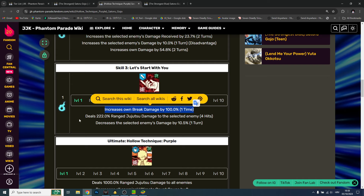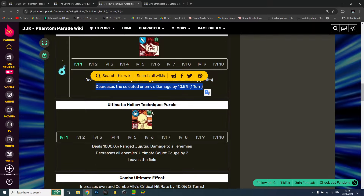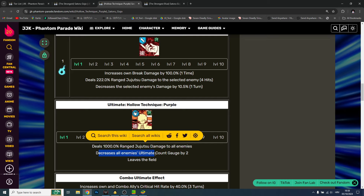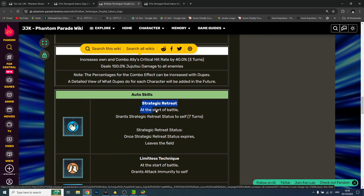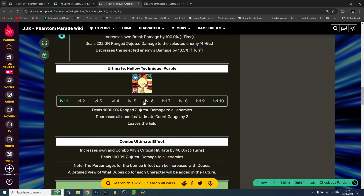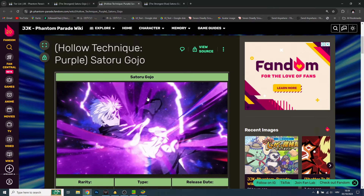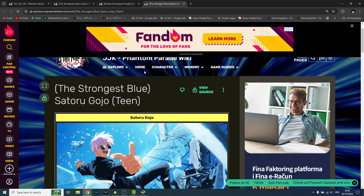This Gojo has it all — increases own break damage by 100%, deals 222 range Jujutsu damage to selected enemy for hits, and decreases selected enemy's damage by 10.5% for one turn. The ultimate deals 1000 range Jujutsu damage to all enemies and can decrease all enemies' ultimate count by 2%, then he leaves the field. He is truly broken, but you need to use his ultimate smartly — if you use it too soon he will leave too soon. On the JP version I would re-roll for him.